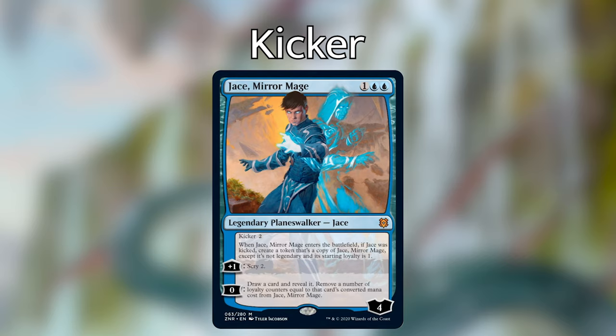Jace, Mirror Mage is a planeswalker for one and two blue. He comes in with four loyalty counters and has a kicker cost of two generic. When he enters the battlefield, if Jace was kicked, create a token that's a copy of him except it's not legendary and has a starting loyalty of one. He has two abilities: +1 scry two, or 0 draw a card and reveal it — remove loyalty counters equal to that card's converted mana cost from Jace. By kicking it you get a second Jace, and use the scry ability to plus them up while using the other Jace with more loyalty counters to draw cards. It's a powerful engine for only three mana.